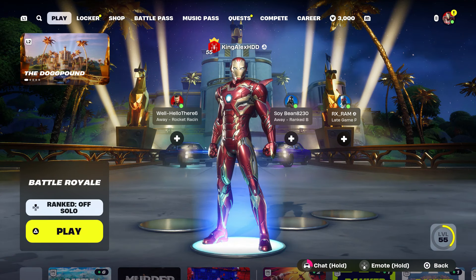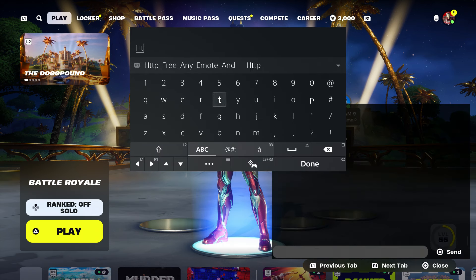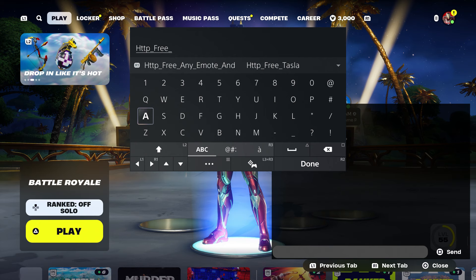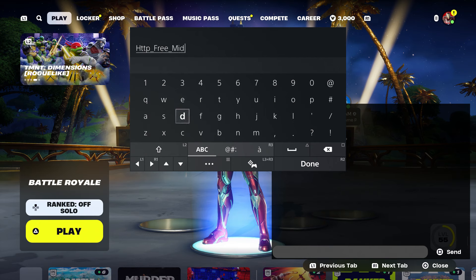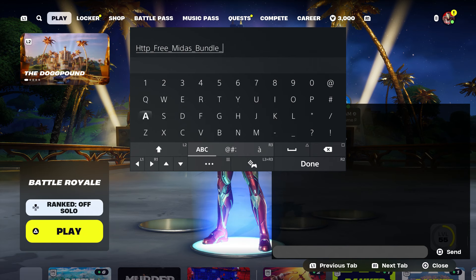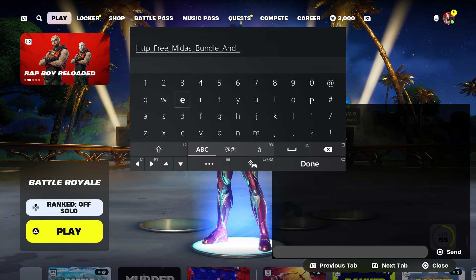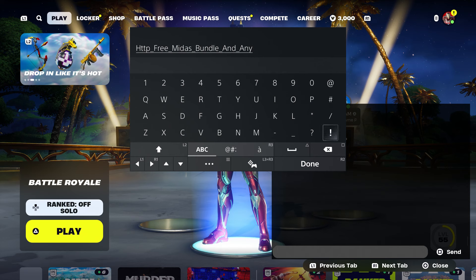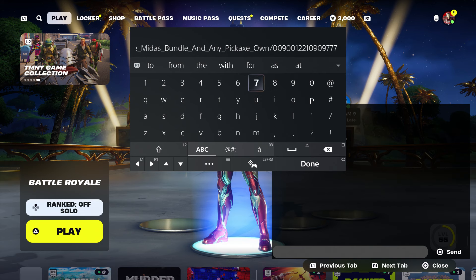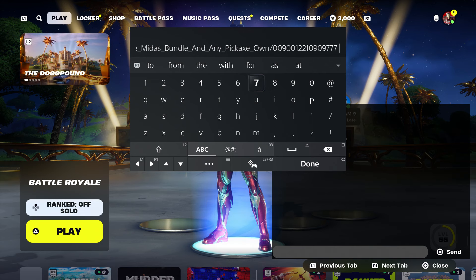I can't wait — for anybody that wants to get it, make sure to follow the steps. Type in this code: HTTP underscore free underscore Midas. Put bundles so you can get the bundle and get his pickaxe too. Then type underscore N underscore pickaxe. If you put any pickaxe you're going to have to choose any pickaxe you want in the item shop. Then type underscore own zero zero nine zero zero one two two one zero nine zero nine seven seven seven.